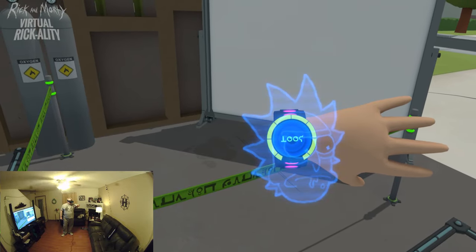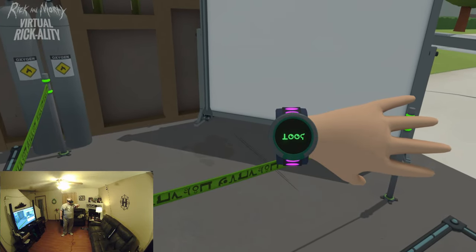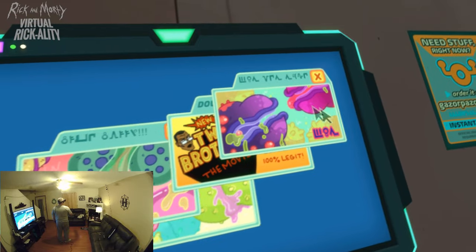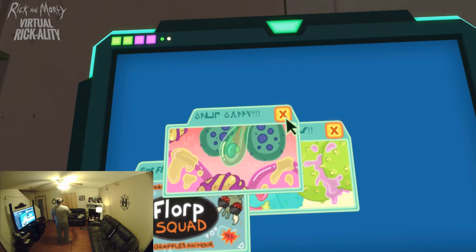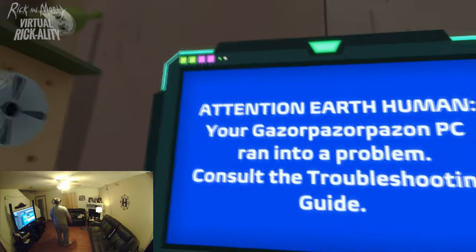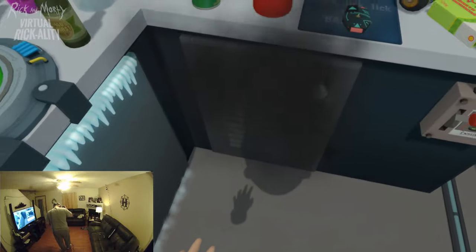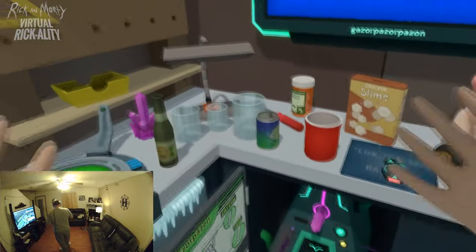Rick tells Clone Morty to head over to the workbench where he'll activate the computer remotely. At the computer, there's a 'Florp Squad' interface, a mouse, and some cool visual effects — including 'Two Brothers: The Movie.' Definitely a lot of fan service in this game. The player notes the blue screen of death and admires the shadow rendering: 'Something about good shadows in a game always helps to hype up that sense of VR presence.'